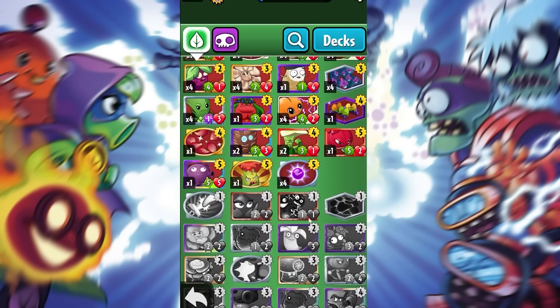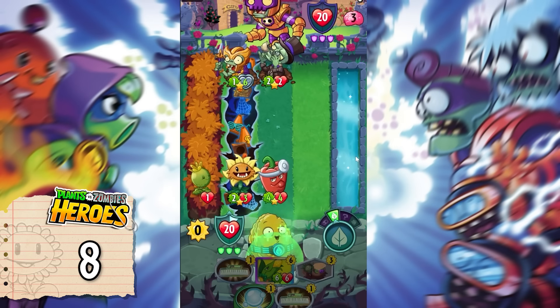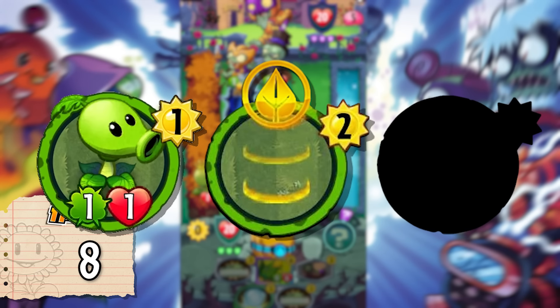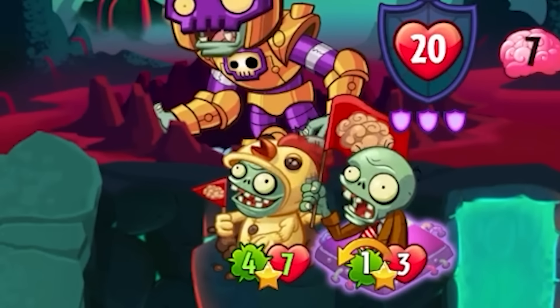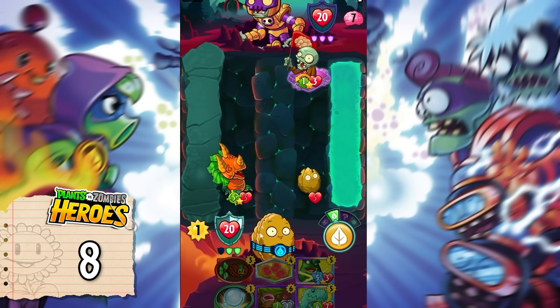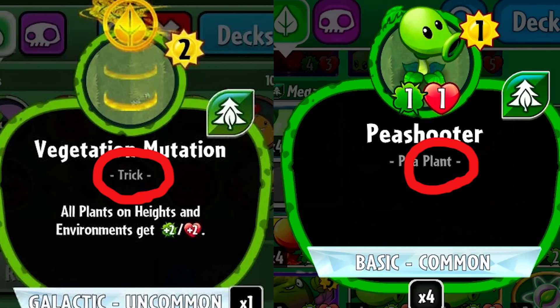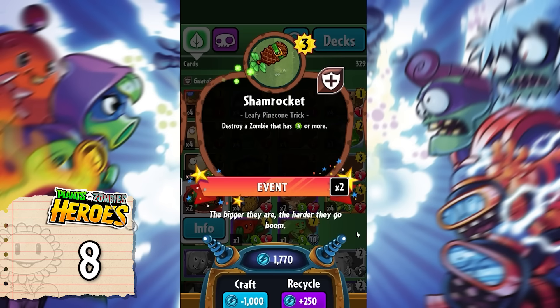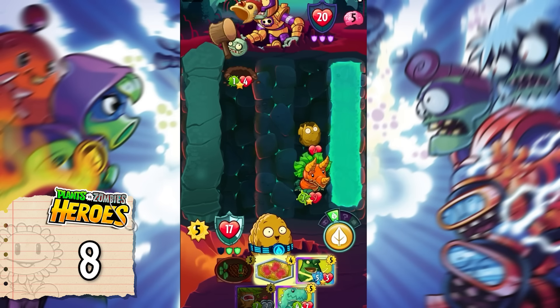Now it's time for Plants vs Zombies Heroes, which has a lot of cards, but let's start with the heroes themselves. There are eight new hero characters since Citron and Rose are the same characters from Garden Warfare 2, and Nightcap is the same character from Plants vs Zombies 2. As for the cards, we have a problem. There are three types: plants, tricks, and environments. An overwhelming majority of tricks and environments are basically just inanimate objects and tools — more like power-ups than actual plants or characters. Just for Plants vs Zombies Heroes, only actual plant cards will count to our total, not tricks or environments.